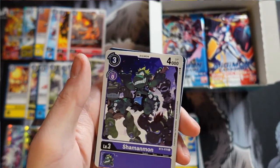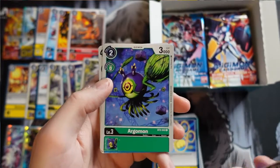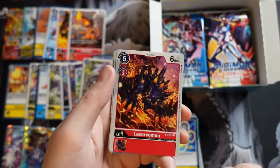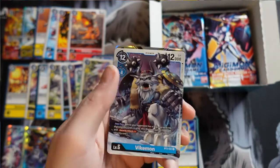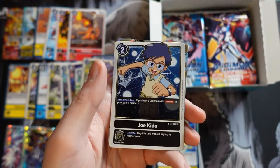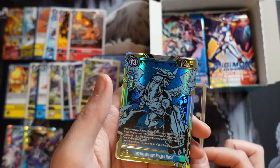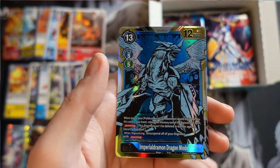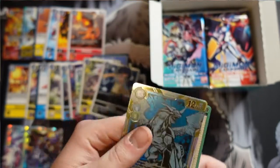We get Shamamon, Holy Wave, Jewel V-mon, Argomon, V-mon, Positron Laser, Lava Voromon, V-dramon - another V-mon. We also get Joe Kiddo - we've probably got about 10 Joe Kiddos between the promos and the ones that came with the box. And we get ImperialDramon Dragon Mode - I believe this is an alternate art. Look how beautiful it is - the light shines off it and it just really pops. Awesome looking card.